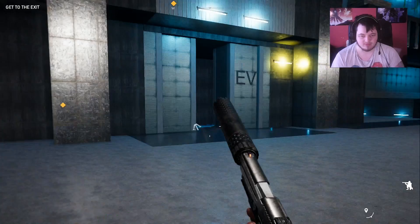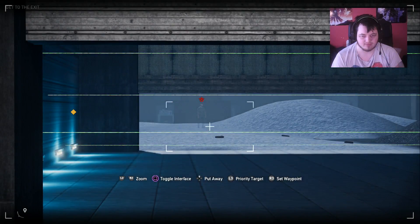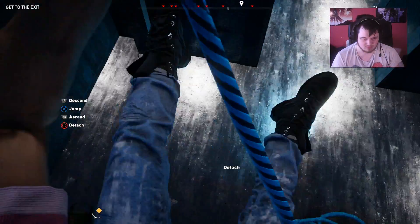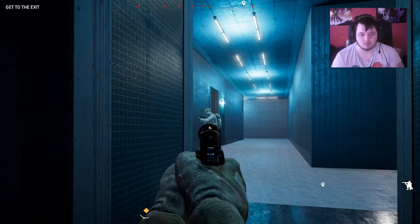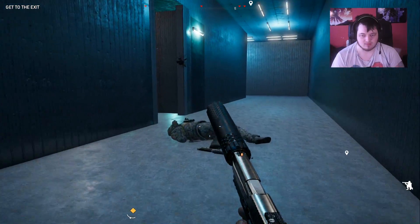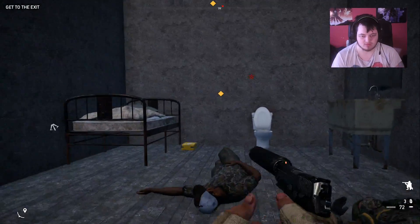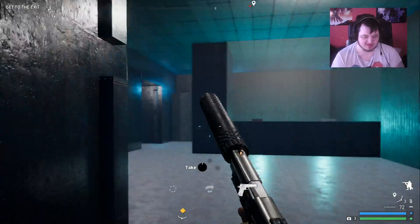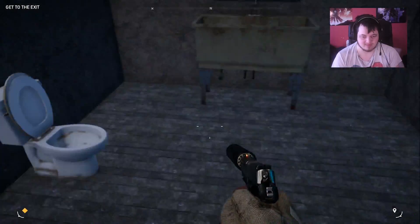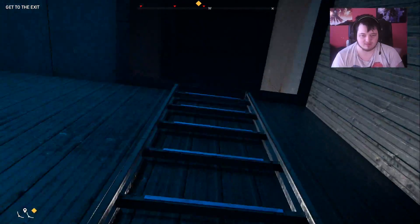I don't actually know if you can do that in Metal Gear. I think you can knock them out. They do have this area. Let's go down for the sake of going down. Level 6 security door — this is the prison. Oh no, the president is dead — I failed my mission. No wonder the DARPA Chief is okay. Did he do the vent? He did do the vent.